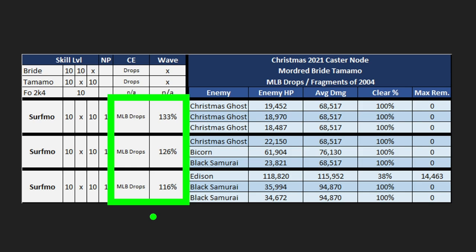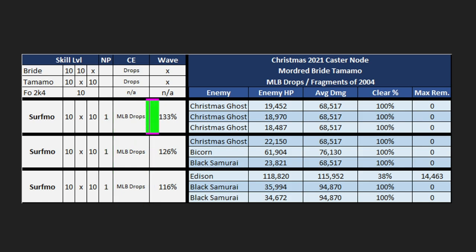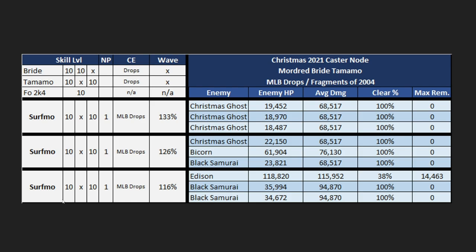We calculated this with the MLB drop CE, but the refund numbers are nowhere near 100, so you could easily drop down to some other 50 starting charge CE. If you had one that boosted damage output, you'd probably turn this into a clean clear. The only requirements are going to be Bride and Tamamo, with Fragment of 2004 at rank 10. If you have a Bride or Tamamo of your own, you can take the other on support, and if you have both you can take your own Surfmo with an MLB CE.